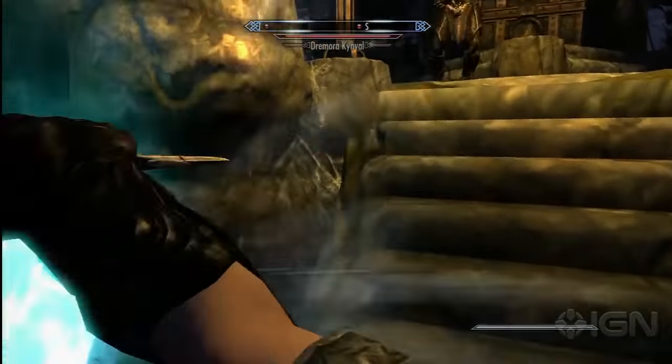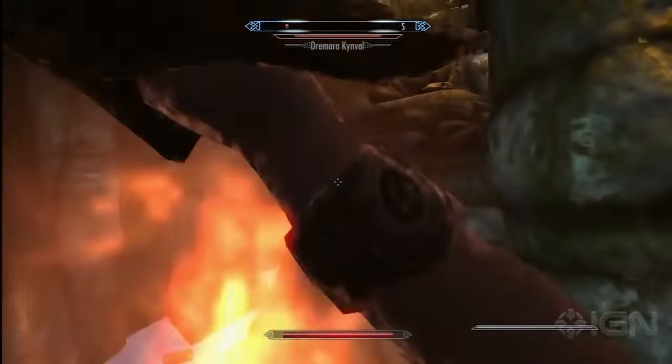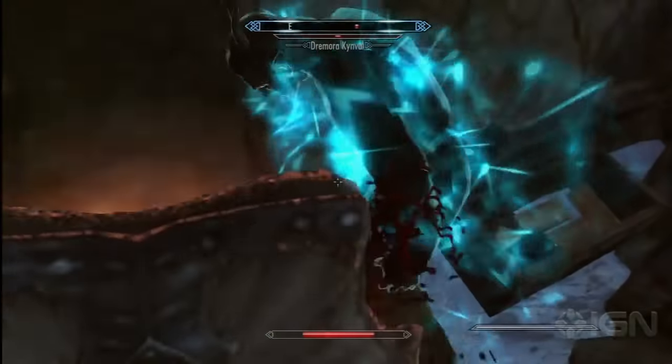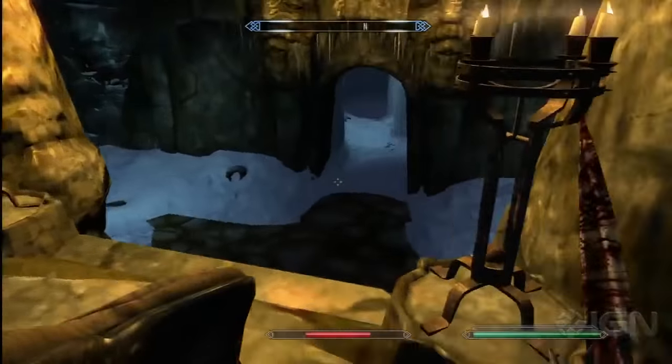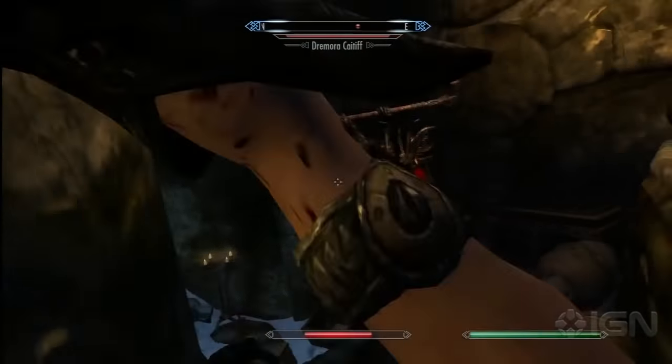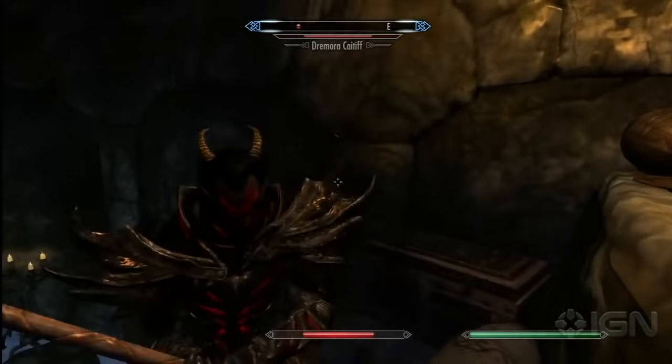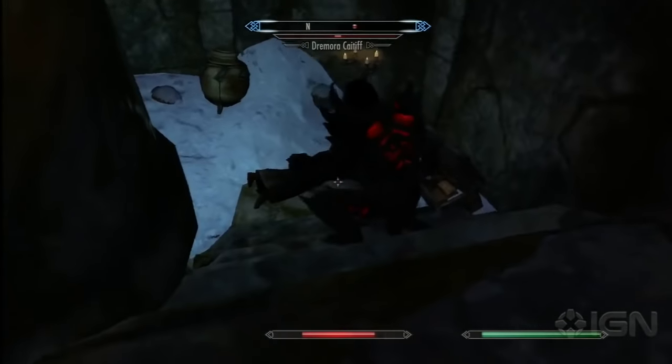By the way, for the Pieces of the Past quest, I definitely recommend killing the guy — and I say that because you get a really awesome dagger. If you don't kill him, you will not get the dagger. This dagger that I'm using right now has a chance to kill someone instantly. Obviously it's not working very well, but for most normal people it should work pretty well.